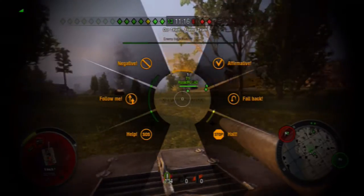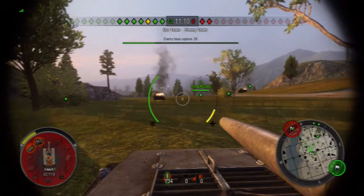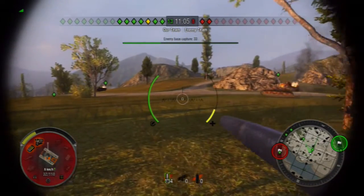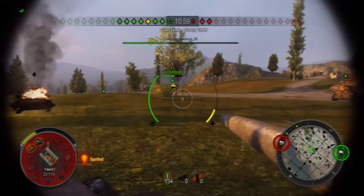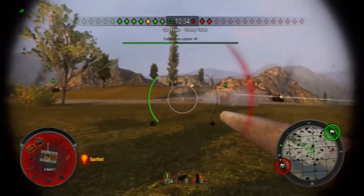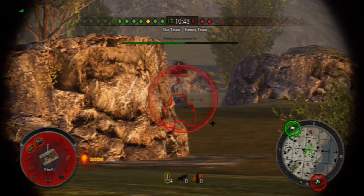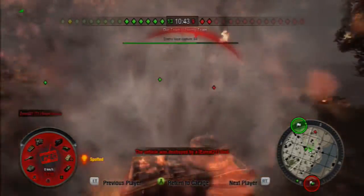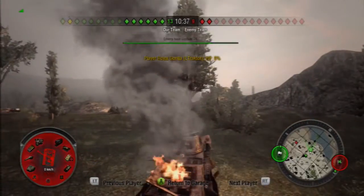There's also this command wheel — I forgot all about this. Basically it's just to issue orders to people without having to talk to them. So if you're anti-social you don't have to talk to anyone, which is kind of like me — I don't like talking to random people. Not the time to die now, I was doing so well. Don't really want to die right now. Found him — come on. I think that was a direct hit. Oh no, and we're dead. That did go pretty well though — we got quite a lot of kills in that game.